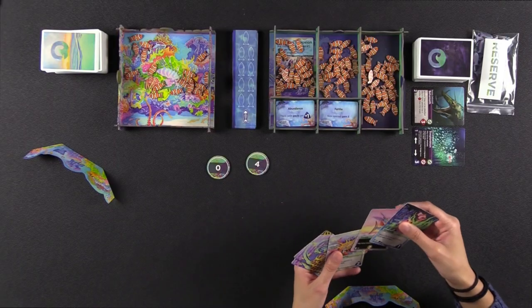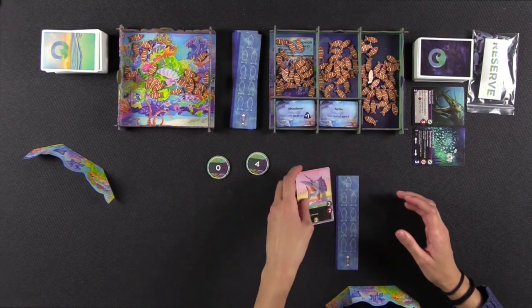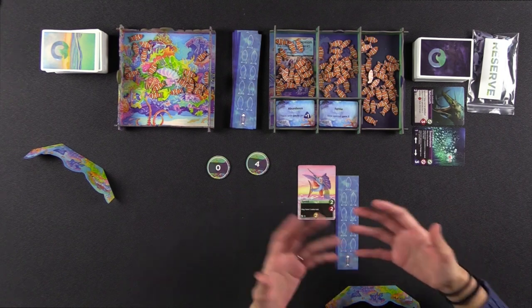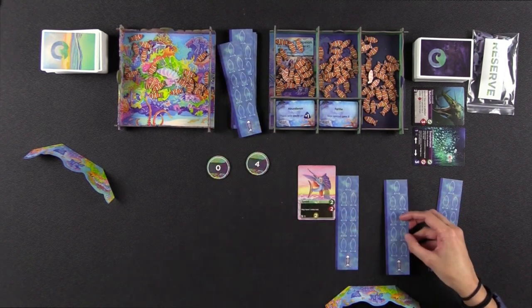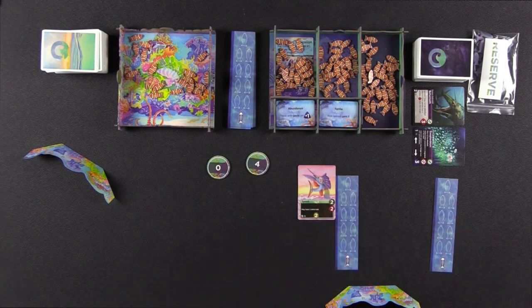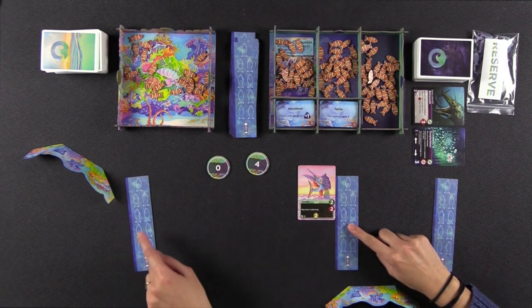You can either evolve a species you already have in front of you, or start a new one. At the beginning of the game nobody has anything, so we're starting new ones. You play the card from your hand, grab a new species card, put it in front of you, and the trait card goes on the dark blue side of the board. In future rounds, when you evolve new species, these species cards can go on either side of an already existing one, or even in between — you can sandwich it — because the order matters in terms of attacking and feeding each other.